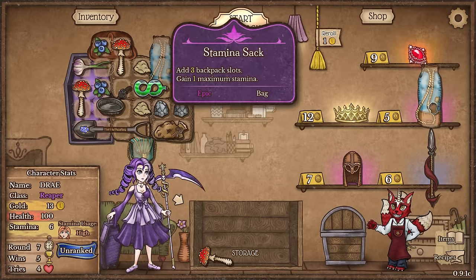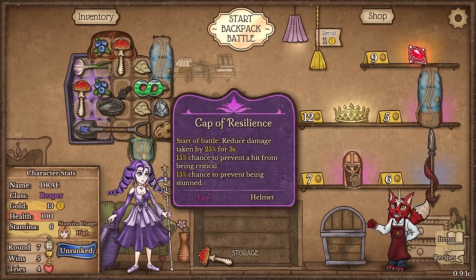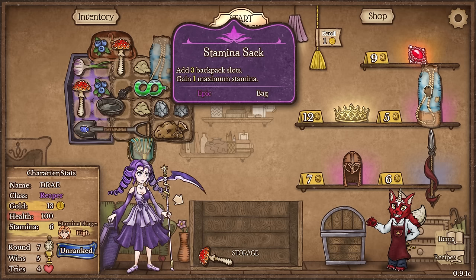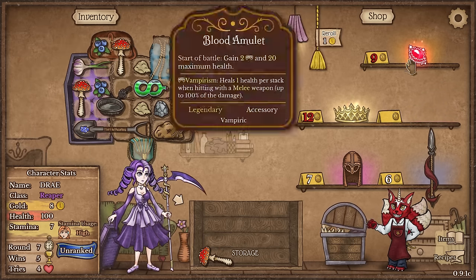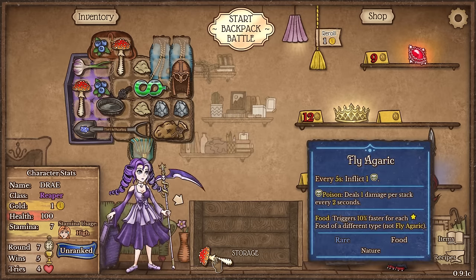I've gotten my answer in the form of another stamina sack, so that's good. Reduced damage taking 25% for three seconds. This cap is pretty nice, but I'm looking for legendary items. So yeah, we'll definitely buy the blood amulet - assuming I have enough. We need stamina so let's buy a bag. And I guess we'll just buy the cap of resilience because we can afford it. And we got another Fly Agaric from the shovel, so thank you. I'll throw that down here.